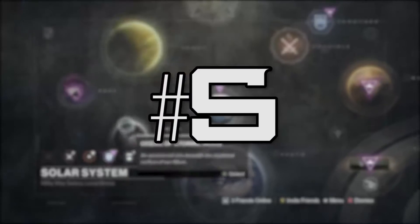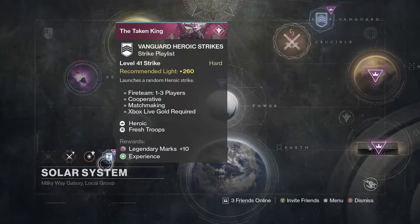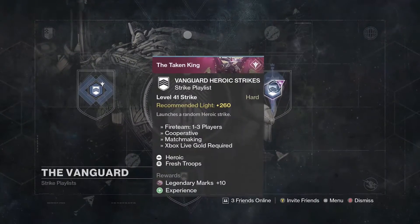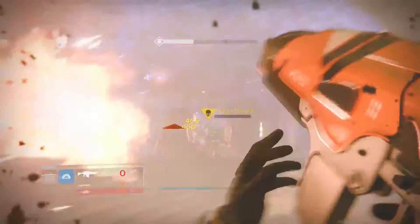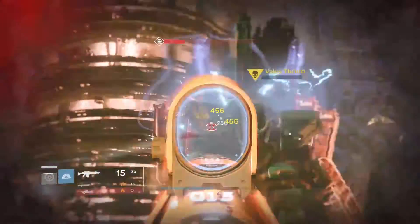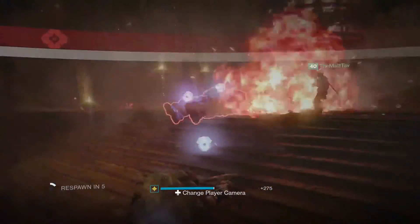The last and in my opinion one of the best methods of getting legendary marks is by playing the vanguard heroic strike playlist. This will give you 10 legendary marks per strike completed. However, it's like the crucible playlist — you can only get the marks 3 times a week, meaning you can only get 30 marks per week.